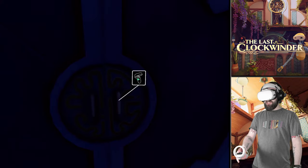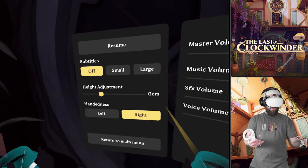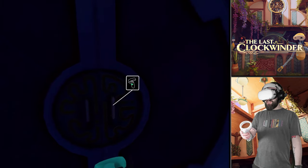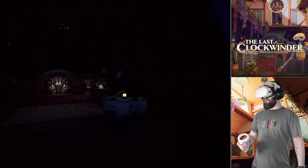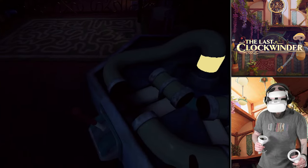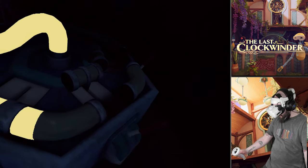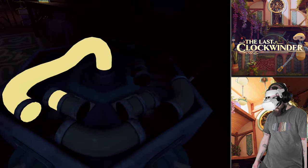I can't see anything in the menus that indicates I can change to a smooth movement system, which is a bit of a shame. I am a sucker for smooth movement. We can grab the door - let's go inside and touch these levers. Pull that down, pull that down - oh I need another person, I need clones already!